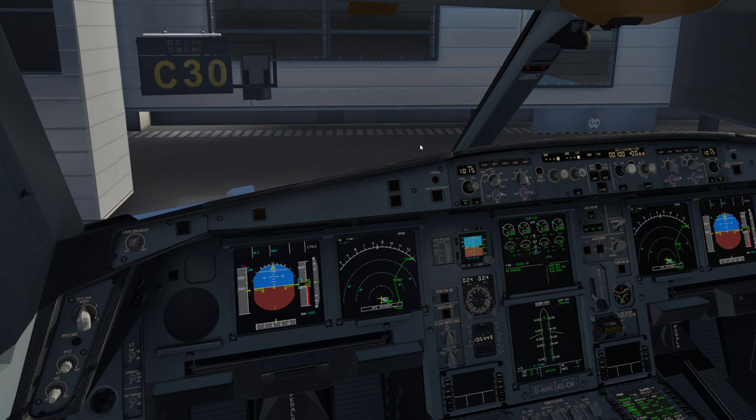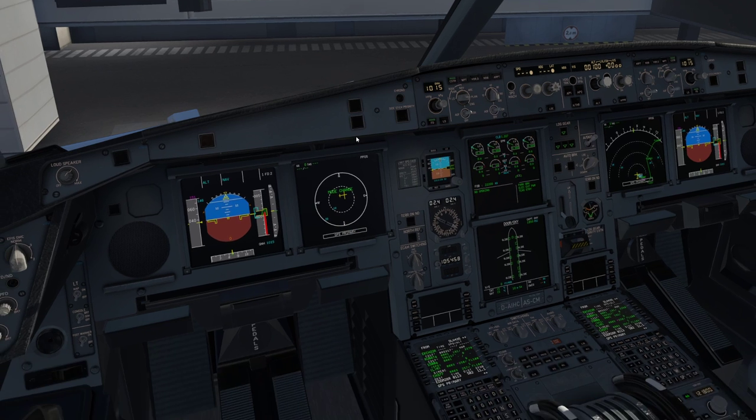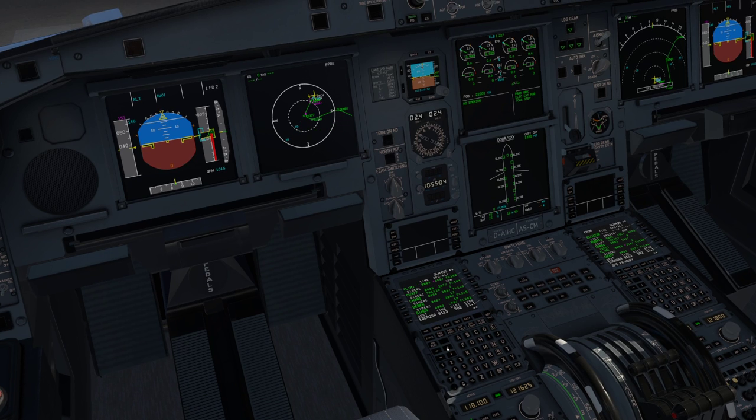Once it aligns you'll set your weather — QNH one zero one one five, which is already set. I'll show the constraints too. Go to plan on our route — here's our city of Copenhagen, going south to Germany. Here's our top of climb marker — the white stick. There's the arrival into Munich, and you can see how the arrival lines up perfectly. There's also the go-around procedure there.